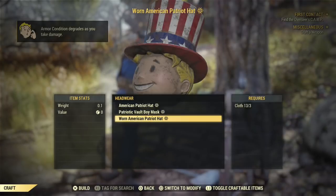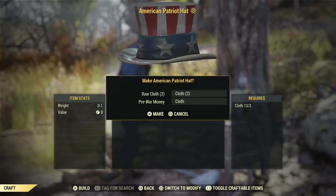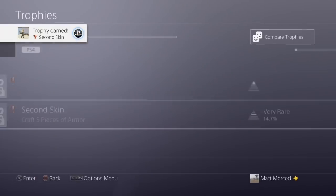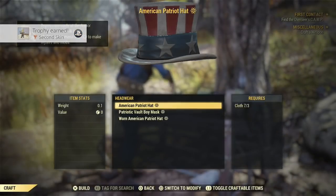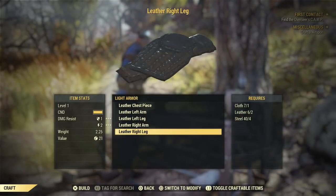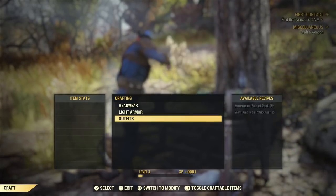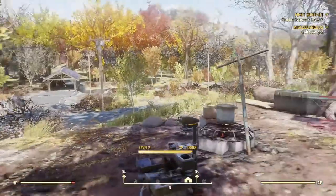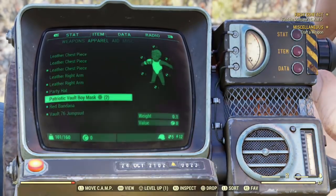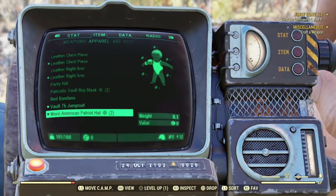If you guys search around early in the game and find materials, you won't have a problem with this. I'm not sure either if you can craft these items and drop them for friends or not — you guys can test it out and let me know. There's nothing in light armor, I was just looking through stuff. Next is outfits. As you can see on screen, you're going to get your American Patriot outfit. Once you guys craft these items, open your Pip-Boy, head into your apparel, and from the apparel section is where you're going to be able to equip all of these items.